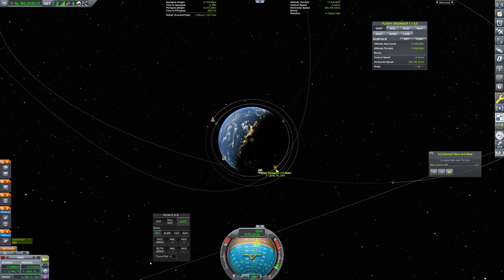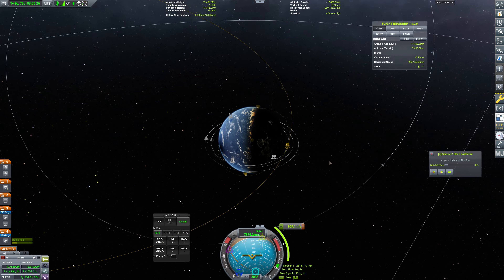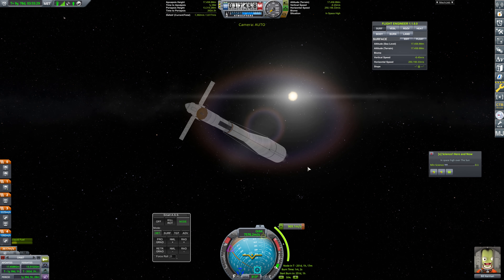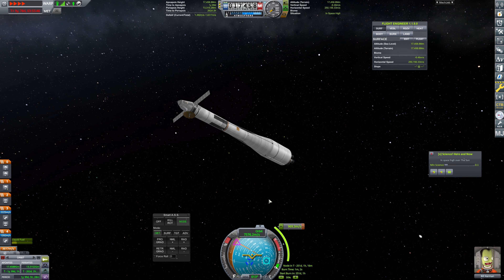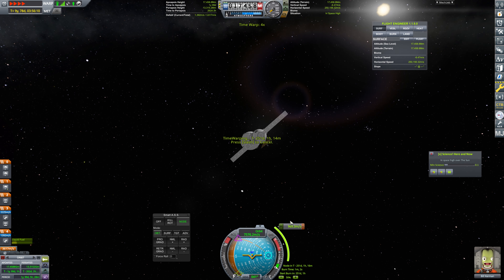So at this periapsis we will add a maneuver — this is going to be a retrograde burn, we're just going to circularize that on up. Cool, something like that should do the trick. And that's of course going to be in 251 days, so that's going to be another relatively lengthy warp. So off we go on the warp as soon as we get aligned here, and we will be back right after. We are in physics warp right now — let's go into time warp. There we go, see you guys in a minute.